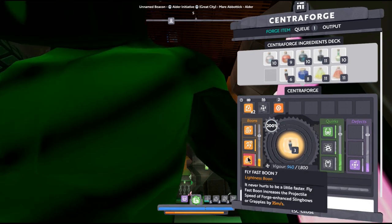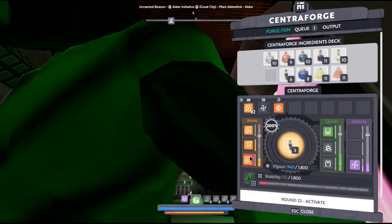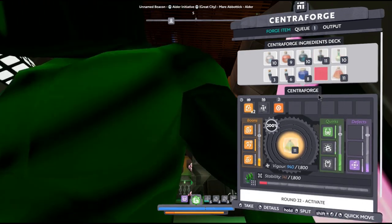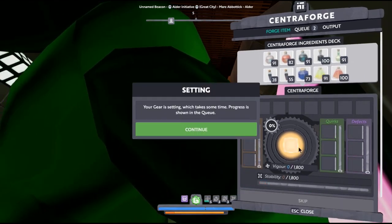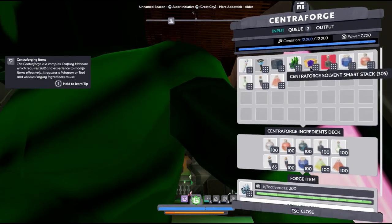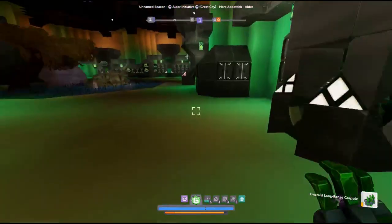Fly fast 7, reel speed 7. Usually between 7 and 8 you cannot get it into a whole bar, so I'll just put the setting resin. We even got a defect, but nothing bad, all in all. Now, I'm missing some draining boon compound - let's go get some.